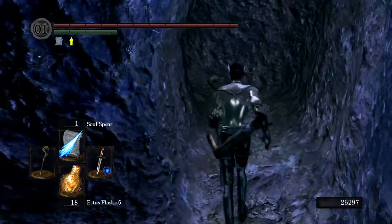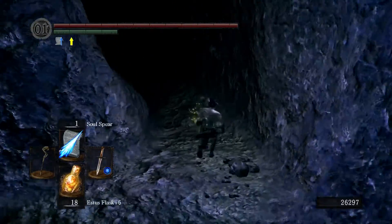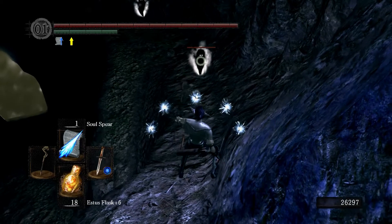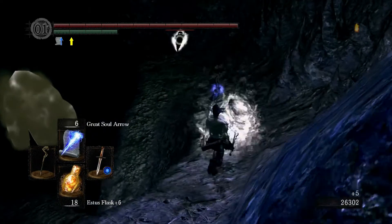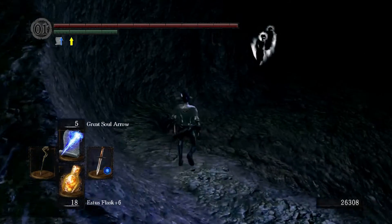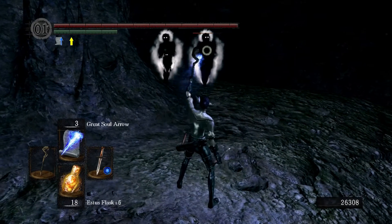White titanite slab — that is huge if you're planning on maxing out an occult weapon or a divine weapon. I guess that's the second one because we found one right before Nito as well. I believe there are two slabs for every kind of upgrade you might want to do — there's titanite slabs, red titanite slabs, and blue titanite slabs — and I think I've found all of them at this point, although some of them have a chance of just dropping off enemies.